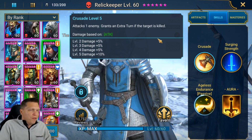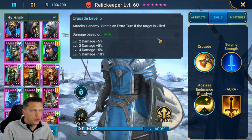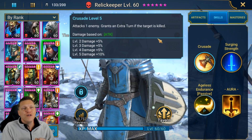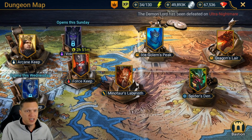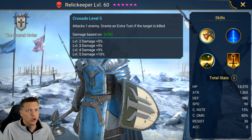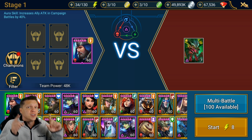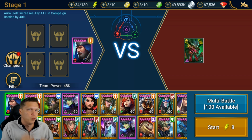There also seems to be an in-game block on how many extra turns you can get. I was testing Relic Keeper in the Spider Den — he gets an extra turn on his A1 every time a target is killed. Side note: Relentless isn't always amazing in the Spider Den because every time you proc Relentless the spider summons two spiderlings, so the spiderlings can get out of control if you use a bunch of Relentless sets.